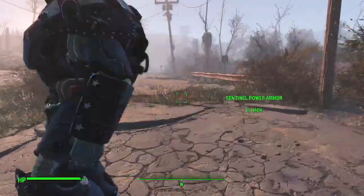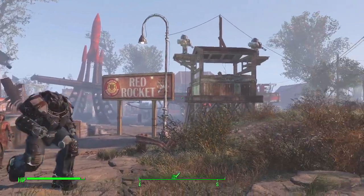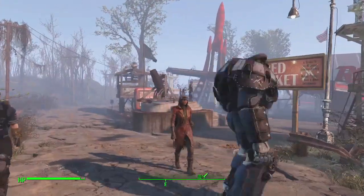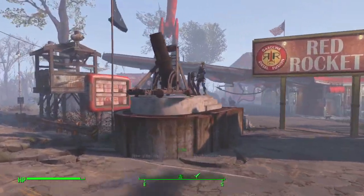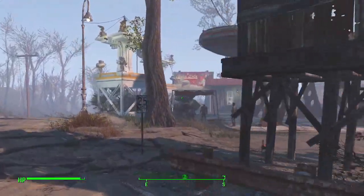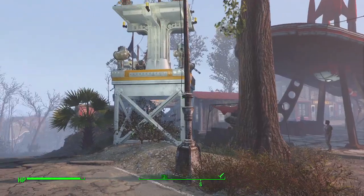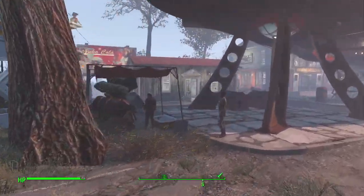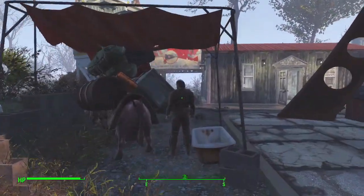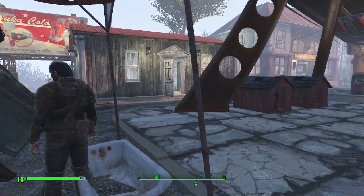As you can see, we've got the Red Rocket truck stop built up here. We have I think two artillery emplacements, and over by this little entrance here we've got a caravan trade post with Lucas Miller stopping in to visit.